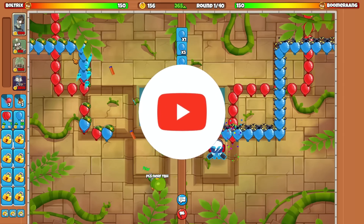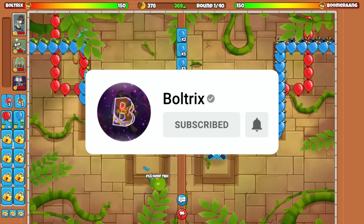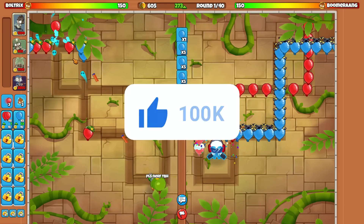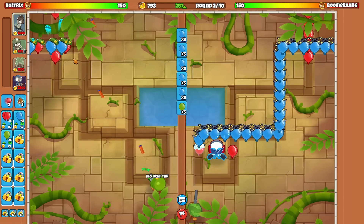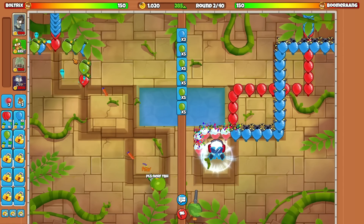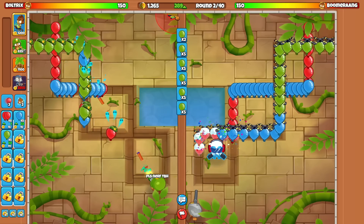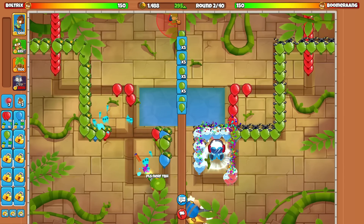This guy's gonna be starting off with the icer. Ice is absolutely good on this map. During these earlier game rounds, hopefully he should be good. I already know his hero is Ocean Obyn, and for today's video we absolutely need to go past round 40. We need to make sure that boomerang over here maintains the perfect life count — 150 lives — while I send him consistent space ECO.